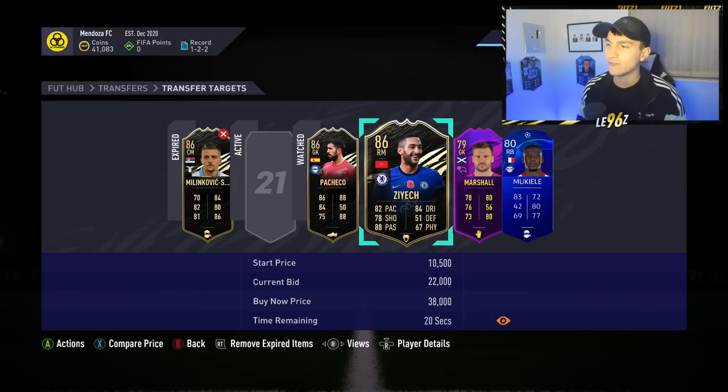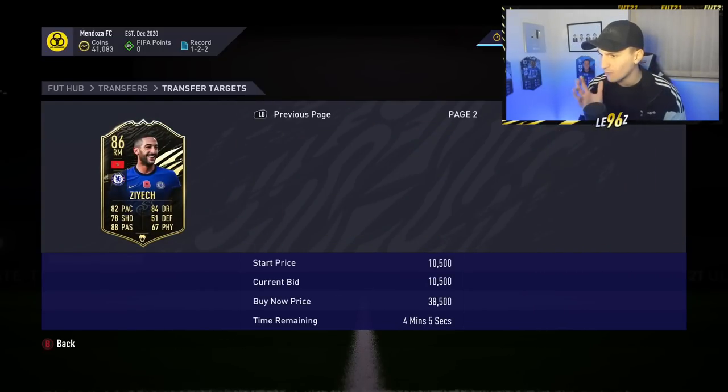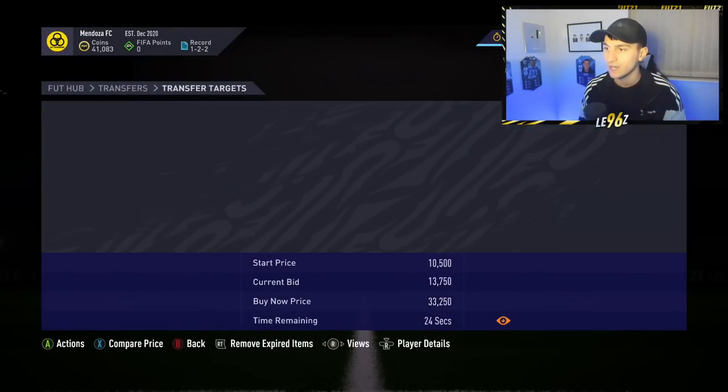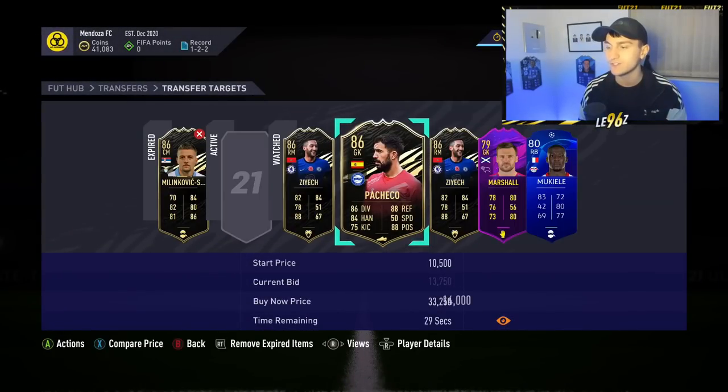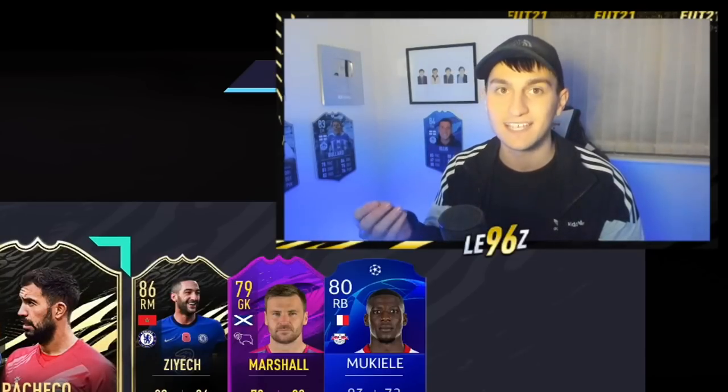This Zayek is going for around 22,000 coins on open bid but going up quickly, so we'll compare his price and get an idea of what he's selling for. There's actually another one coming in four minutes which is great, so we'll add that to our transfer targets and hopefully get ourselves some deals on these cards. I'm going to get into some bidding wars and come back to see how many coins I've made.